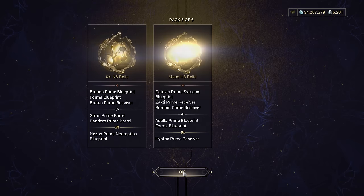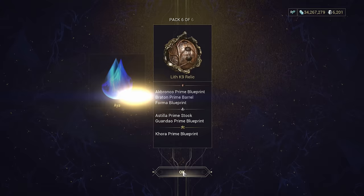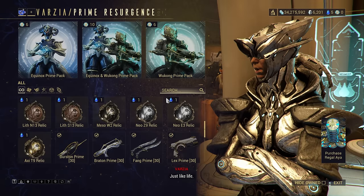Aya has returned permanently as the new way to get relics for old Prime Warframes. With a different two sets of Primes available every month, let's look at the newly updated drop tables and how you can get Aya the fastest.